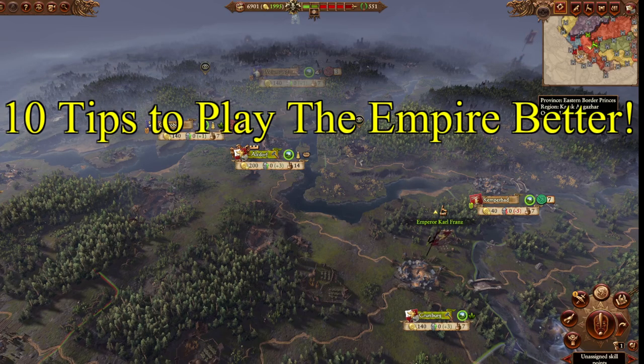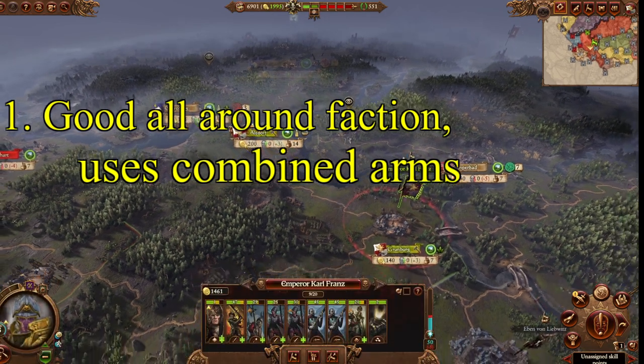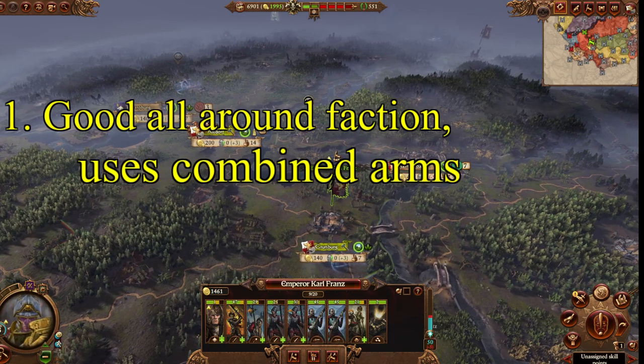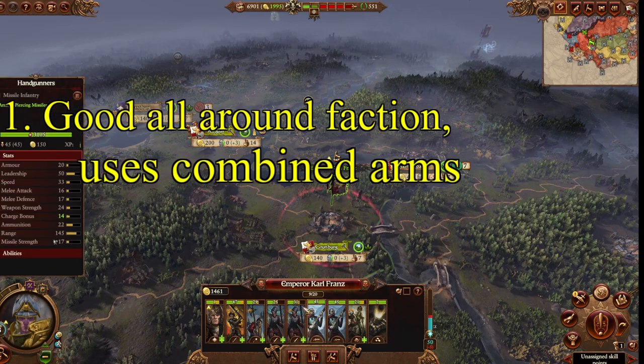Salutations everyone, welcome back to another Total Warhammer 3 guide. I'm Lord Form. This time we're going over 10 tips on how to play the Empire better. Tip one: the Empire is a good all-around faction. They don't have any huge weaknesses, but they also don't have any amazingly great strengths. In order to succeed as the Empire, more than most other factions, you need to build a combined-arms army.